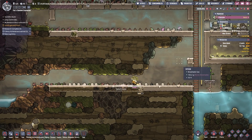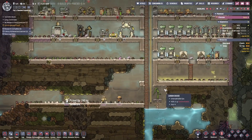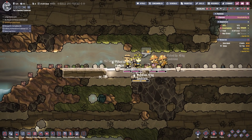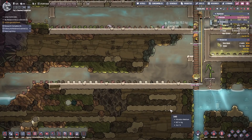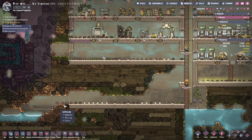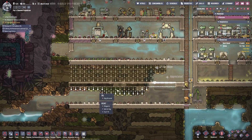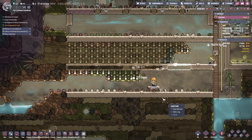We're going to basically turn this into a massive water tank. I'm going to remove this floor eventually, but let's build this walkway here — it's going to get removed, but for now it's fine because we just need a way to get up there. We've got a collapse — that's fine.